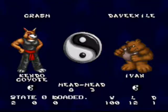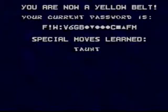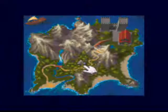Okay ladies and gentlemen, welcome back to the show. It's time we did Ivan the Teddy Bear of Doom. This guy isn't so incredibly difficult, but he has two moves of interest.